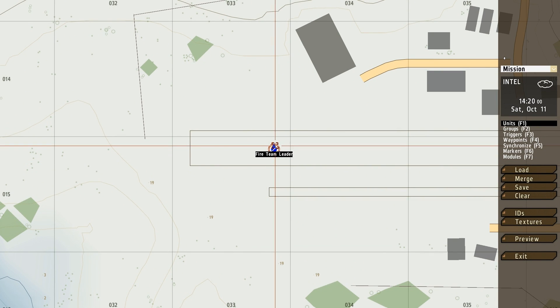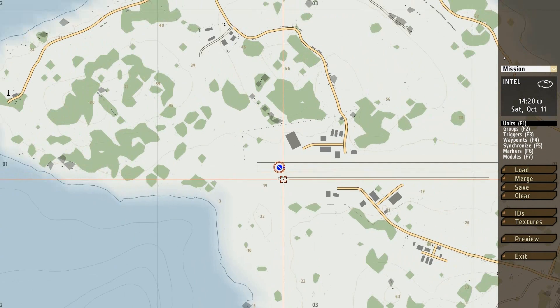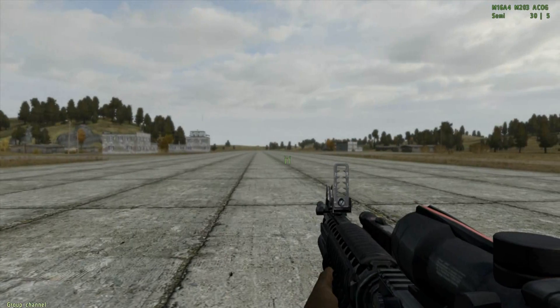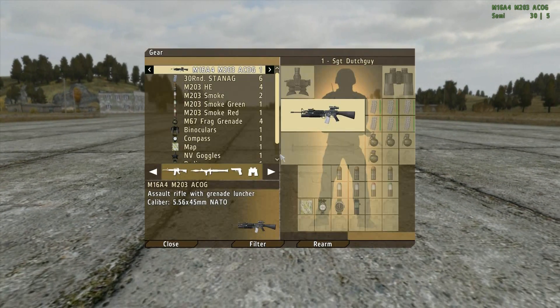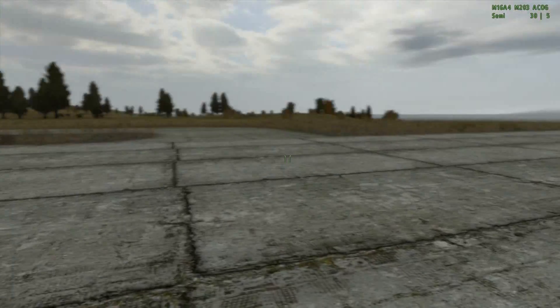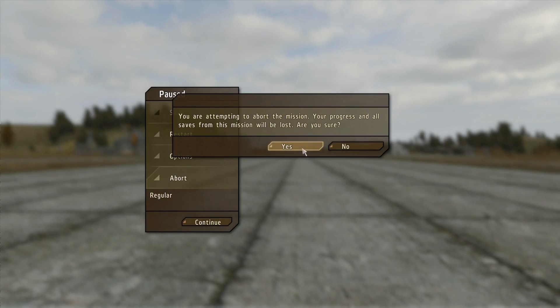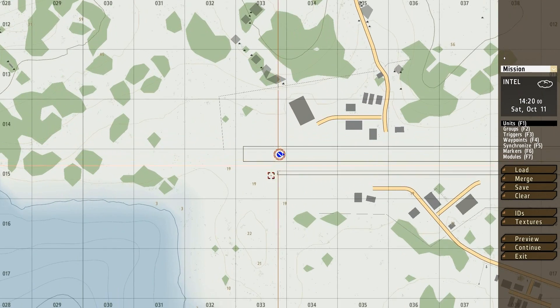Now I'm all by myself — I'm going to be the fireteam leader. If you just want to roam around the map you can just click preview. Right now I'm a fireteam leader with fireteam leader loadout. Not really interesting — empty space, really boring. Just press escape, click abort and you will go back to the editor.